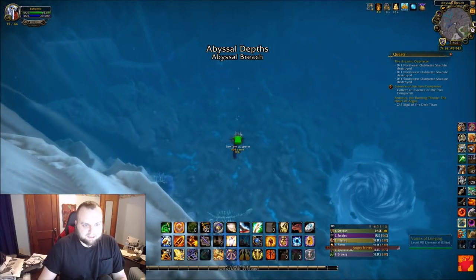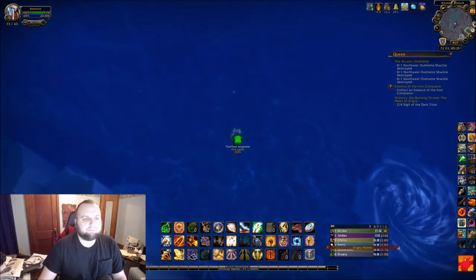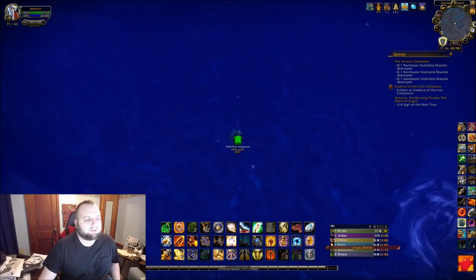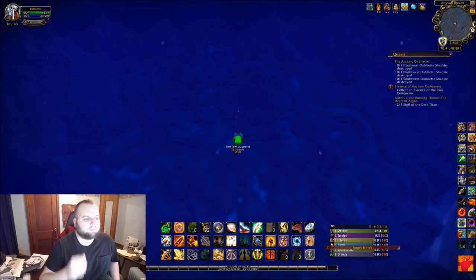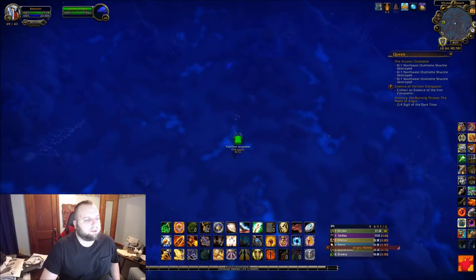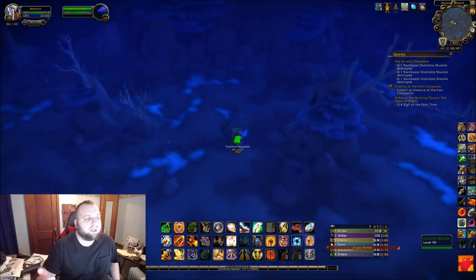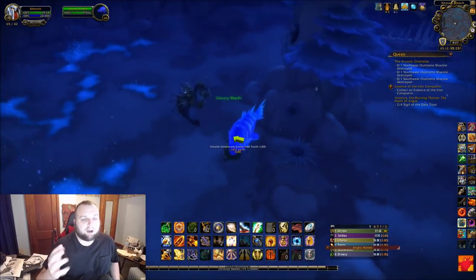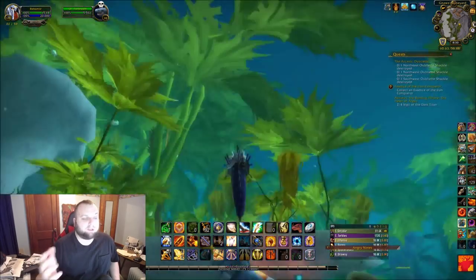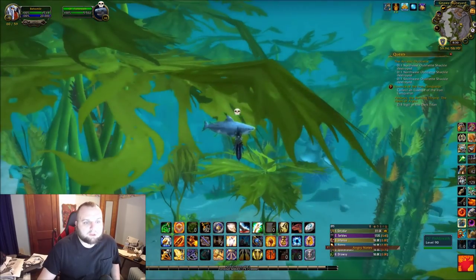Now we're going to go back to Abyssal Depths at 65, 42 to the Gloomy Bluefin and buy 10 Freshly Molted Crab Skin from him. You have to swim pretty far down for this one — I just want to make sure everyone gets to them because it's timed. If you want, mark all these coordinates on your map with an add-on. The Glitter Gill will be last — that's Kelpthar Forest at 60, 59 with Old Fish Breath, and you'll get 50 Glitter Gill from him.